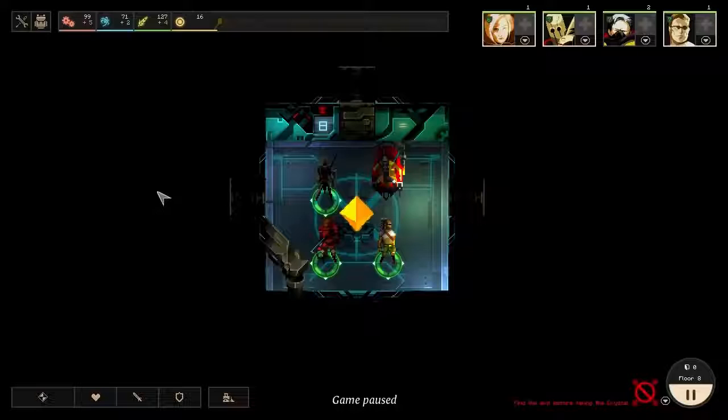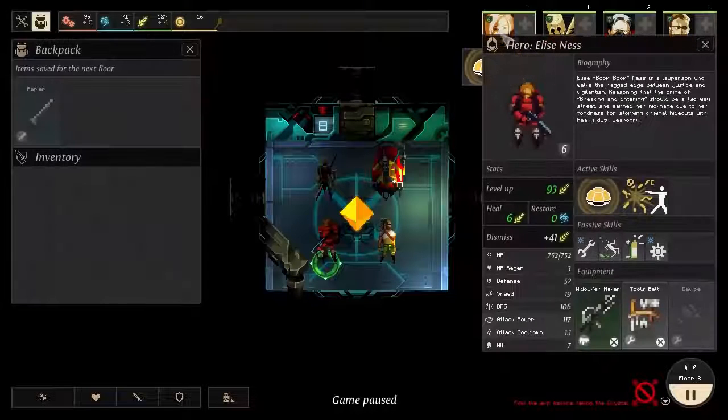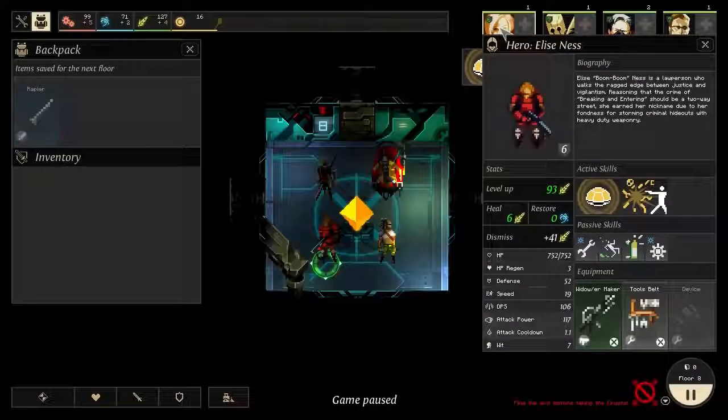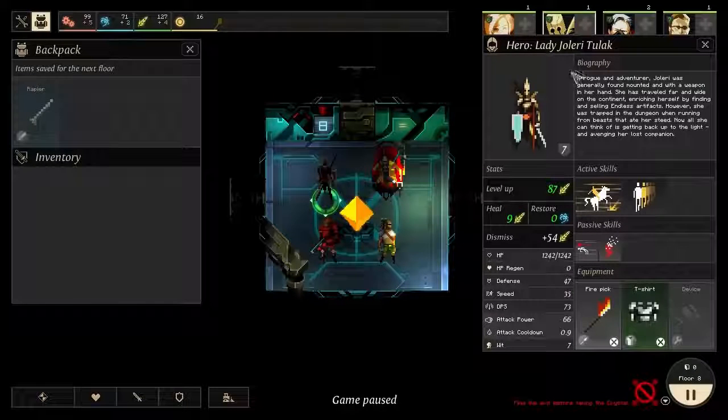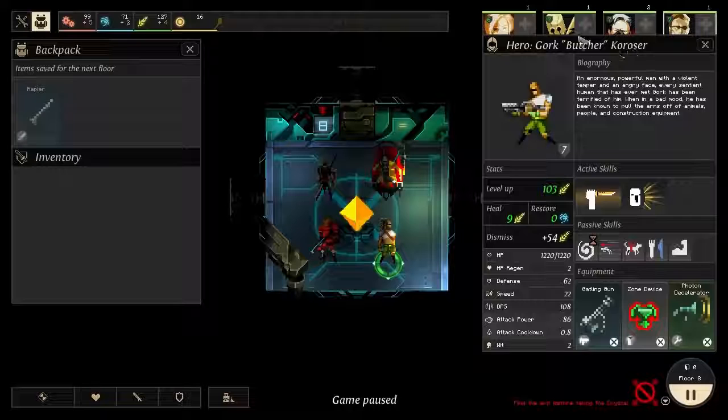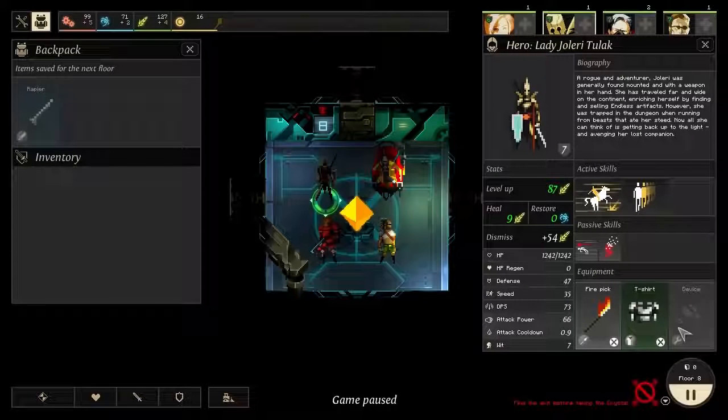Hello everyone, Vanguard of Valor here and welcome back to another episode of Dungeon of the Endless. Here we are in Floor 8. We're actually making it close to the furthest I've ever reached. We have a pretty solid team right now with three pretty heavy hitters — two ranged with Elise Ness and Gork Corozer, both with heavy firepower. We have Lady Jeleri Tulak as our dedicated tank, although she's starting to take a whole lot of damage. I think we need to dedicate her some better armor than just this T-shirt.